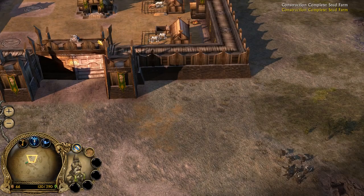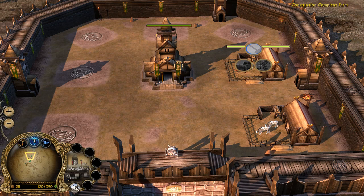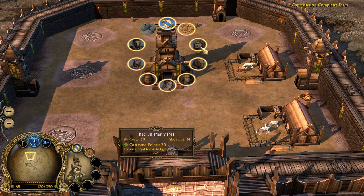So let's take a look at the hero roster. We've got Eomer, we've got Theodred — who is the son of Theoden — we've got Hama, we've got Eowyn, we've got Gamling. And we've got Theoden, who starts off being corrupted, and we've got Merry.